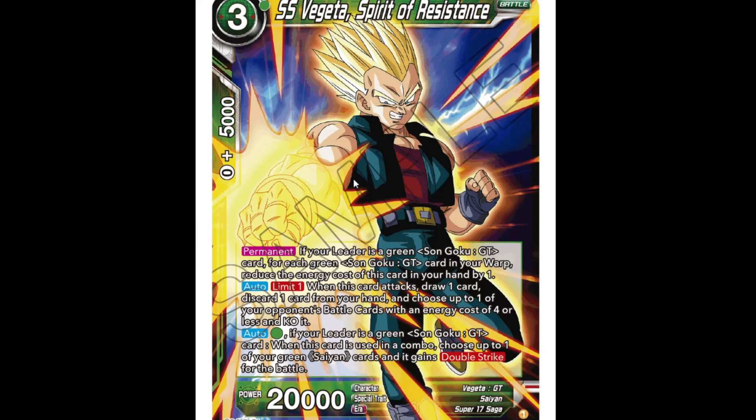We've got Super Saiyan Vegeta 'Spirit of Resistance,' two cost, 20k. Permanent: if leader is green Son Goku GT card, for each Goku GT in your warp, reduce this card's energy cost by one. So being as the leader requires two to do the early awaken, Vegeta comes out as a one cost. Auto limit one: when this card attacks, draw one card, discard one card, and choose one of your opponent's back cards with energy cost four or less and KO it. Then auto: pay one green — if leader is green Goku GT, when this card is used in combo, choose one of your green same cards to gain double strike for the battle. So another inbuilt jumper.